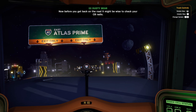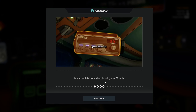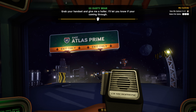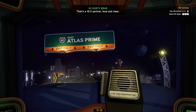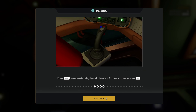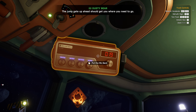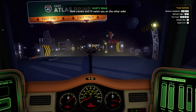Now, before you get back on the road, it might be wise to check your CB radio. Grab your headset and give me a holler - I'll let you know if you're coming through. Signal check - that's a 10-2, partner. Loud and clear. With that done, I guess you should be on your way. The jump gate up ahead should get you where you need to go. Safe travels, I'll catch you on the other side.